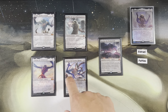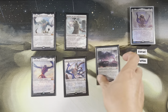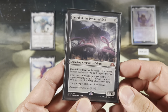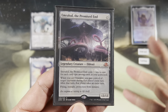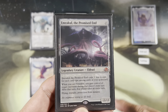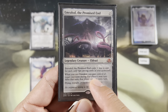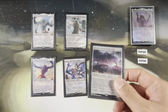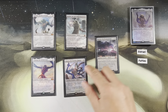And then there's Emrakul, the Promised End — thirteen mana. Costs one less to cast for each card type among cards in your graveyard, usually giving a two-to-four mana discount. When you cast it, gain control of target opponent during that player's next turn. After that turn, that player takes an extra turn. Flying, trample, protection from instants. Really cool.